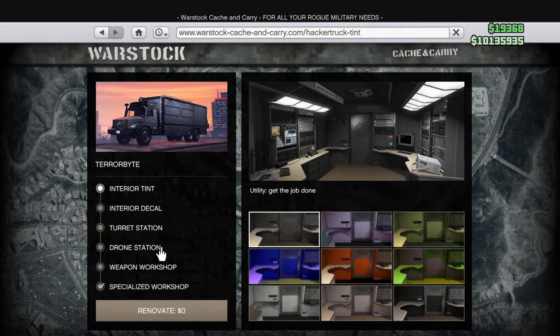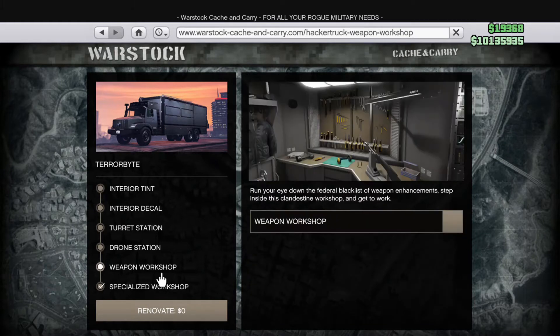All you want to do is come over to Warstock and go to the Terabyte. In there you will have all your stuff listed from what you selected. You'll want to go to your specialized workshop - I can't click on it right now, but let's use the weapon workshop as an example. It'll be the exact same: you click on the specialized workshop and you'll be able to buy it.